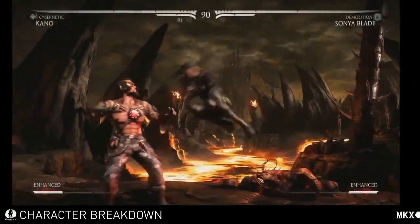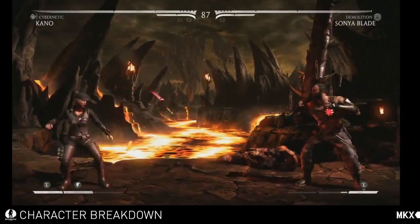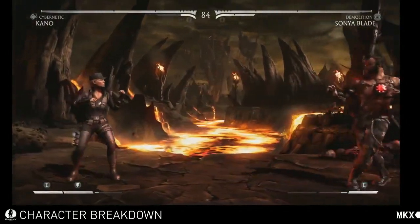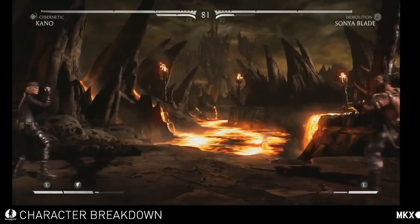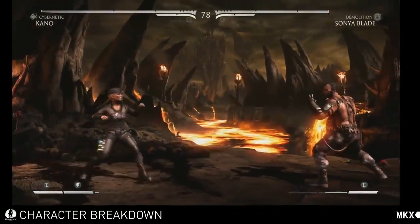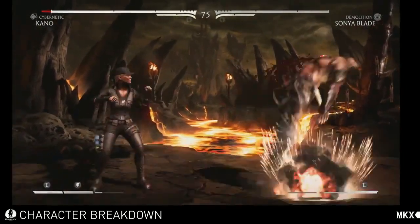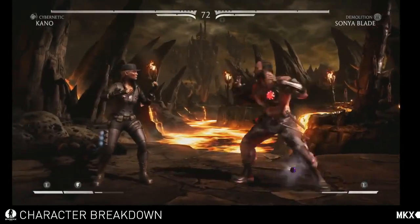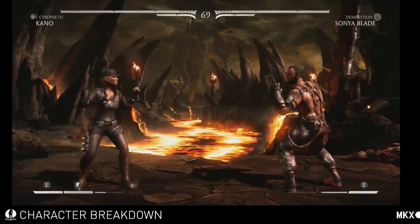So the Demolition variant — the cool thing about this one is you can see she's got grenades strapped to her leg. This variation is all about grenade management. You start out with three, and you can see on the leg there are two grenades — the blue spot is where one is missing. She has a grenade throw, and the cool thing is she has two different types: a stun grenade and a frag grenade, depending on which input you use. And when you're out of grenades, you call back the drone.